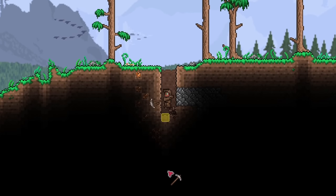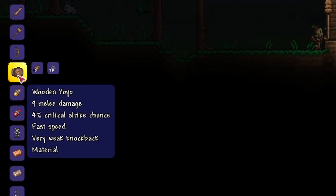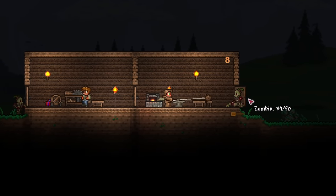Explore the underground as soon as possible to find cobwebs, which are honestly quite abundant. Make the wooden yo-yo as your very first yo-yo. It's not very good, but it should allow you to explore a little without dying instantly.